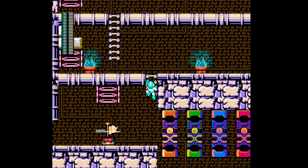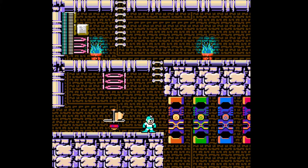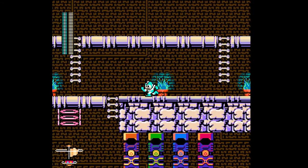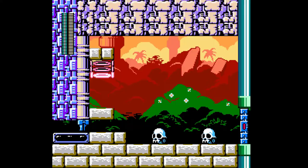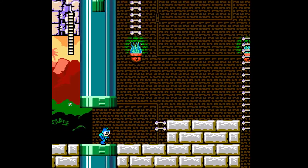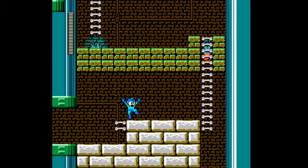So it looks like we're gonna have to find buttons to get these guys to come down here. That's what it looks like, and we have some teleporters here. Pretty interesting. And there was something jumping up there — that looked kinda creepy.